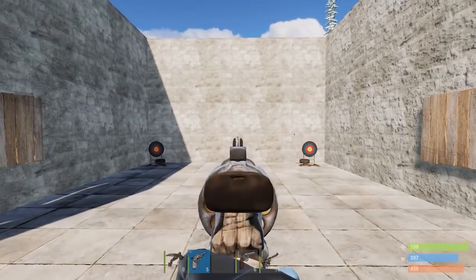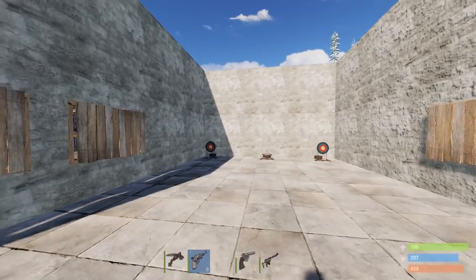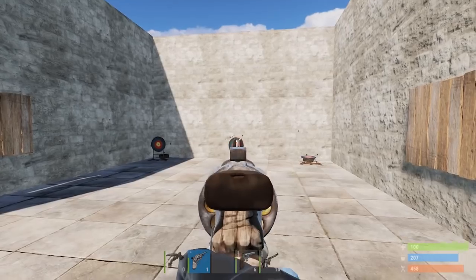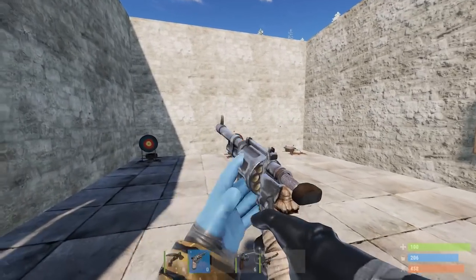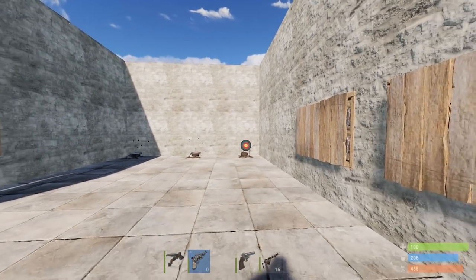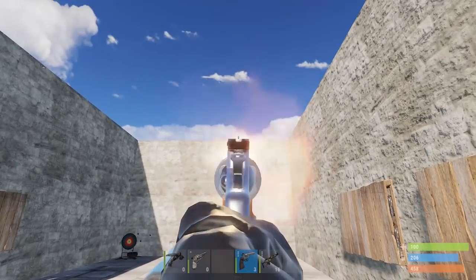The revolver is better, but you have to start somewhere. When you get to the revolver, remember that with this gun alongside many others, you can actually spray with it. At close ranges, don't be afraid to just tab it away and try to control the recoil.